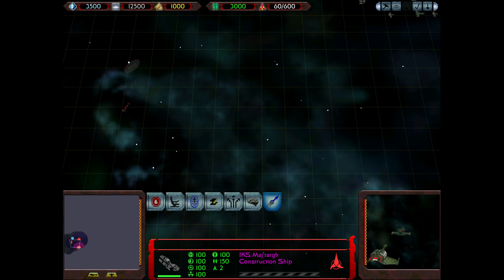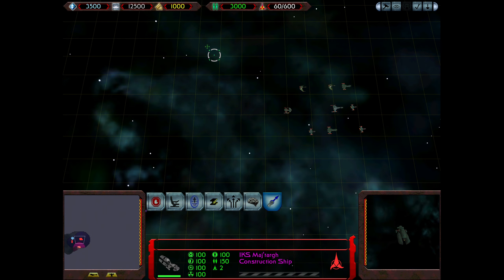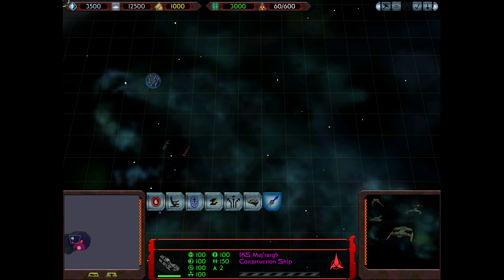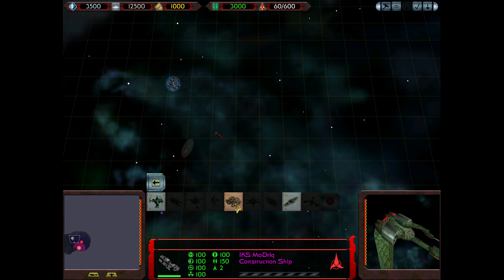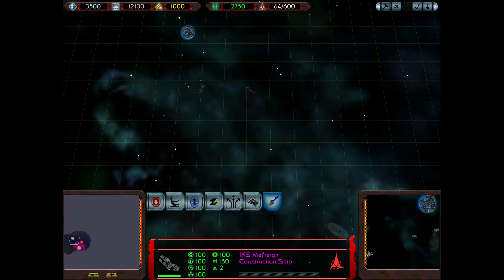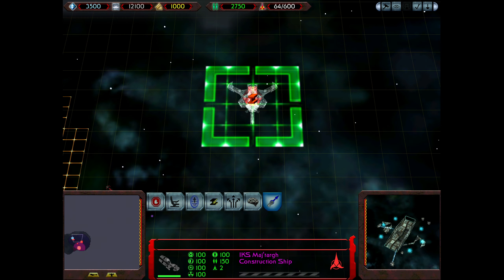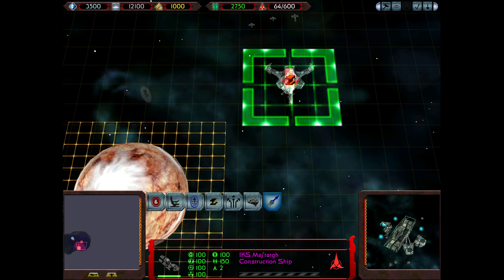Mining station here. And you can build me a processing facility here. Actually, you know what? Maybe we want the starbase first. There we go. The question is, where do we want the starbase? Let's just build one — this could use one to protect the planets. Let's build one here.